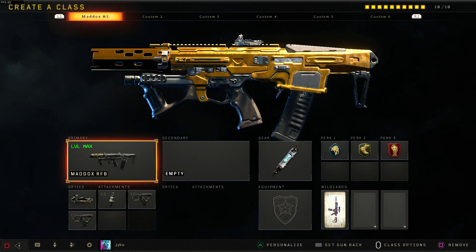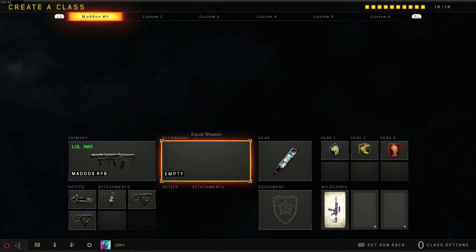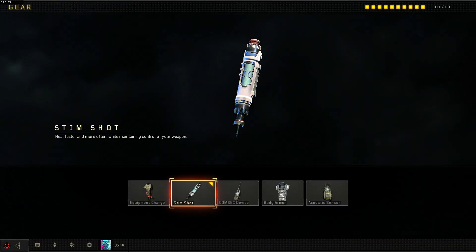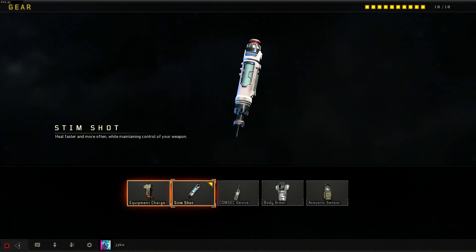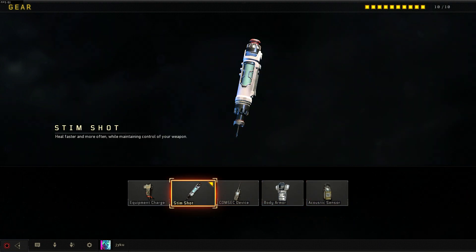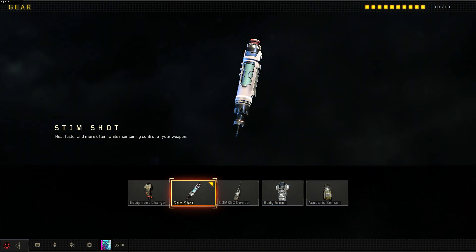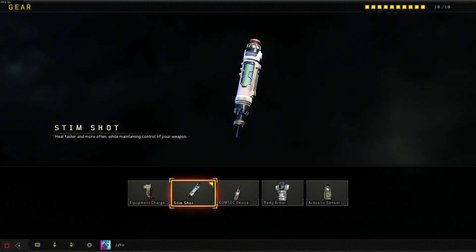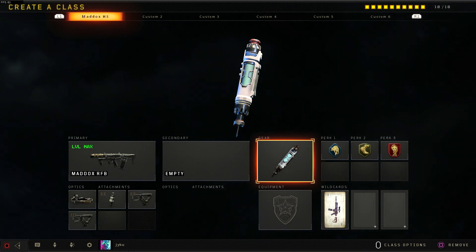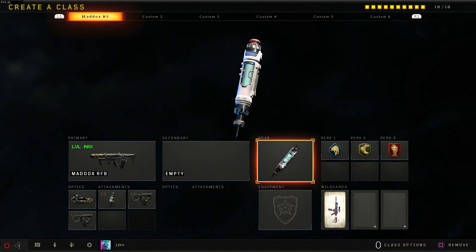We actually have no secondary on this class setup, so we can go straight onto the gear. The gear I have selected is the stim shot, and I believe the stim shot is just god tier among everything else — equipment charge, cosmic device, body armor, acoustic sensor — they don't even come close. The stim shot is going to allow us to heal faster and more often while maintaining control of your weapon, which is very important as we're playing aggressive and healing as fast as possible is going to be a necessity.